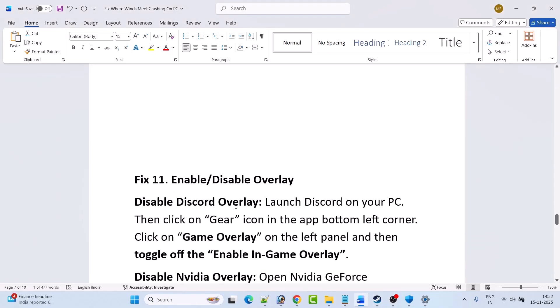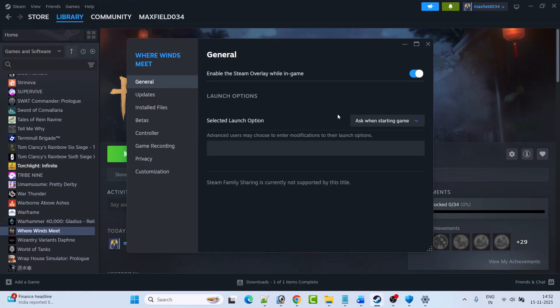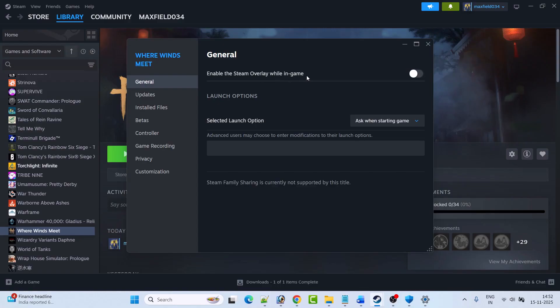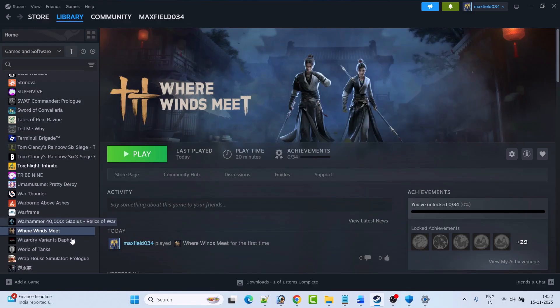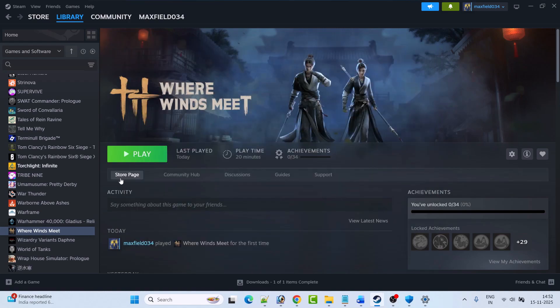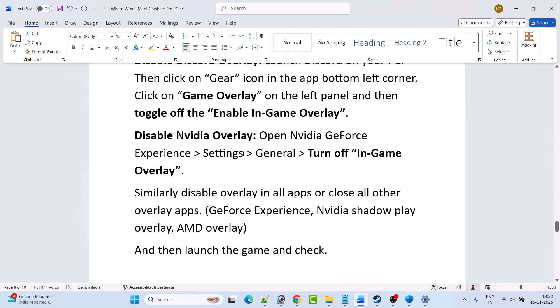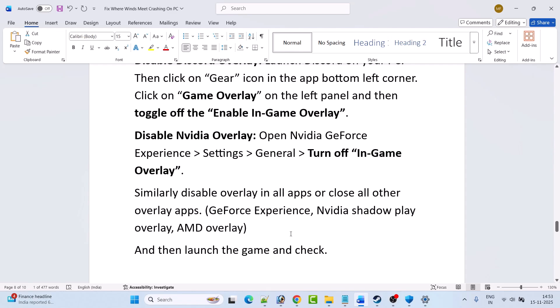Fix eleven is to enable or disable overlays. Open Steam, go to Library, right-click on Where Winds Meet, select Properties, and disable or enable the Steam overlay while in-game — try both and check. Also disable Discord overlay: open Discord, click the gear icon, go to Game Overlay on the left panel, toggle off Enable In-Game Overlay. Disable NVIDIA overlay in GeForce Experience Settings under General. Similarly disable overlays in all apps such as GeForce Experience, NVIDIA ShadowPlay, and AMD overlay.